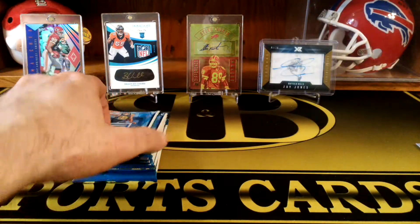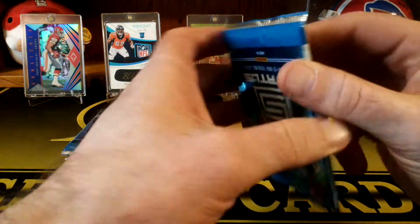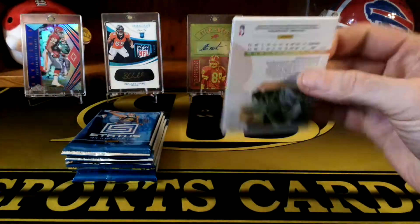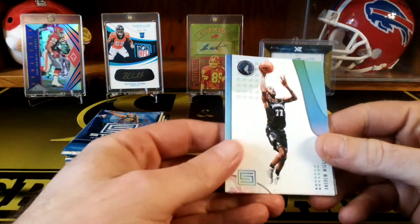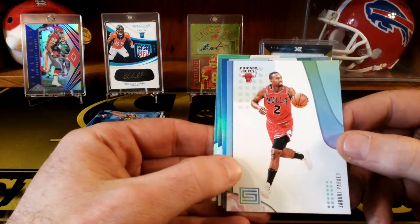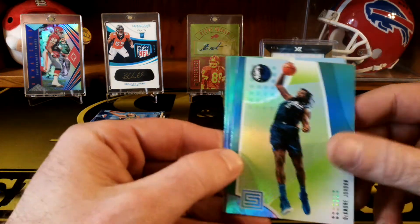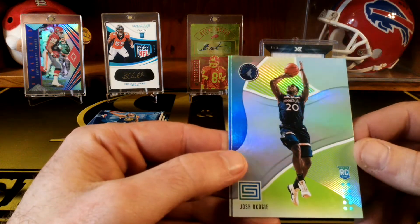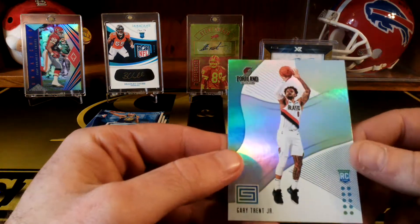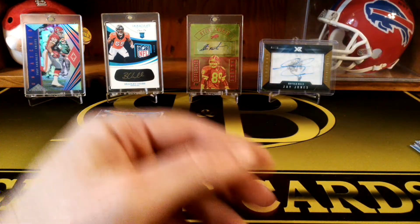That's a rookie card — Jalen Brunson. The checklist of autos is pretty good in these. Any Luka rookie would be good to hit. Alright, so we got Andrew Wiggins, Jabari Parker, DeAndre Jordan, Josh Okogie rookie card, and a Gary Trent Jr. rookie card. So that's just what the rookie cards look like. No parallels and no hits in there yet.